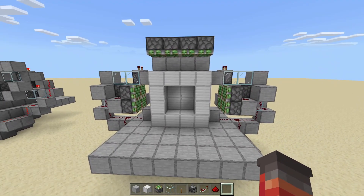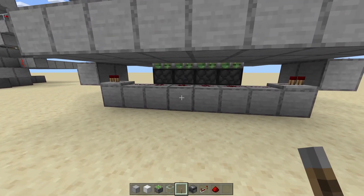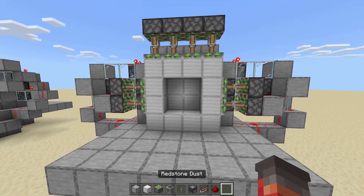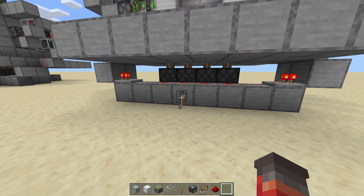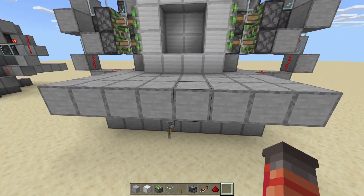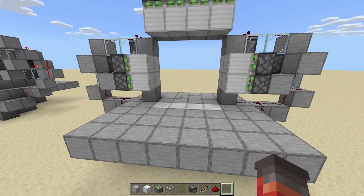That should be it — this should be entirely all done. Now we can test this by going down below and placing a lever right here. Flick it on and it should all extend. But the moment of truth is when we un-power it — it should all work. Perfect. Then we can try it again — it should all extend, then all retract.